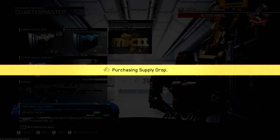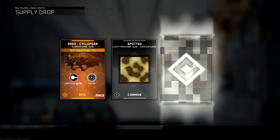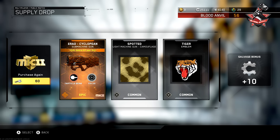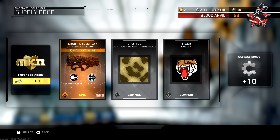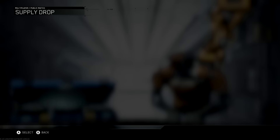We're going to open up the first hack and guess what we get — baby boom — Erad Cyclopean Mark II variant. Now if you guys are on stream with me ever and you watch me play, you know if I get killed by this gun or kill somebody with it, I'm trying to find it and pick it up. More than likely half the time I'm going to die trying to pick it up and not even get to use it.